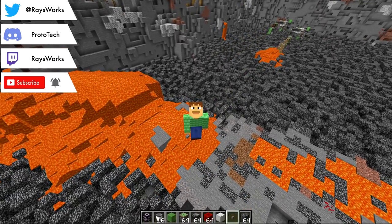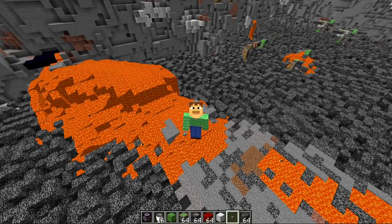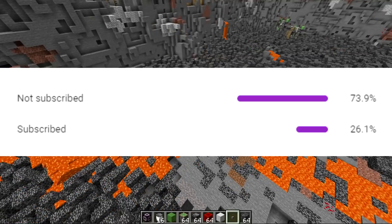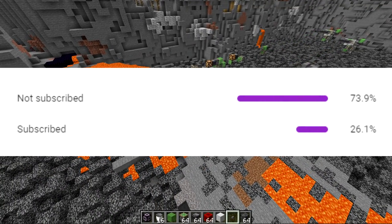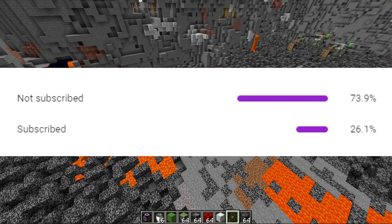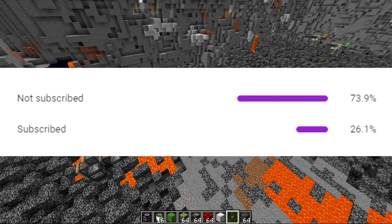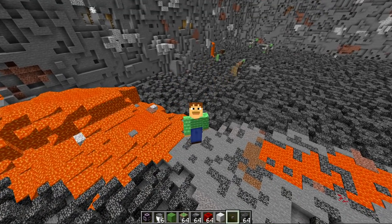Last season on Hermitcraft, Mumbo Jumbo had a lot of lava sources just like this in his perimeter, and with this simple machine he could have had it all removed. If you haven't already subscribed — less than 30% of you are subscribed — let's try to boost that number to at least 40. Hit that subscribe button because I make tons of videos like this, ranging from Minecraft exploits to both simple and complex machines that can be built in your survival world. Now let's get into how this lovely machine works.